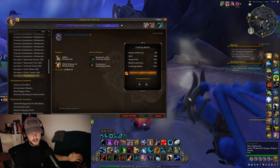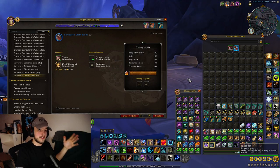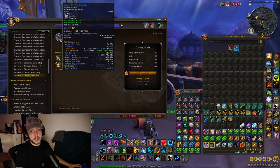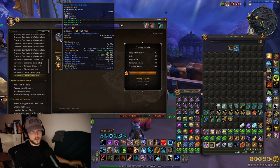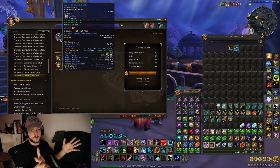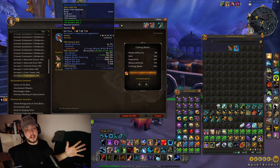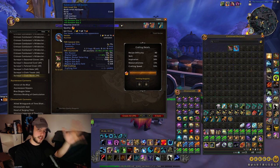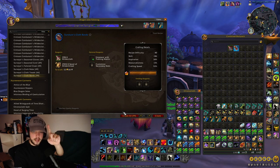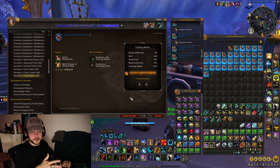For the actual craft, instead of telling you random numbers I'm going to show you how much you get out of disenchanting when you're at that point. I'm going to craft 100 of these and then we'll look at the results from 100 disenchants, talk about some percentages, and explain the potential gold per hour. I'm going to craft these and speed it up with some edit magic, and we'll be right back.